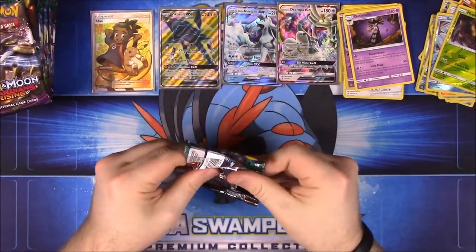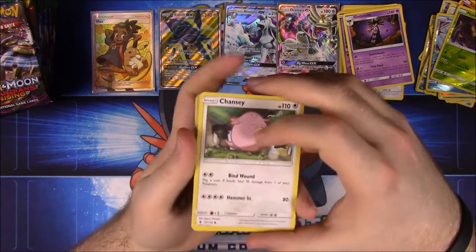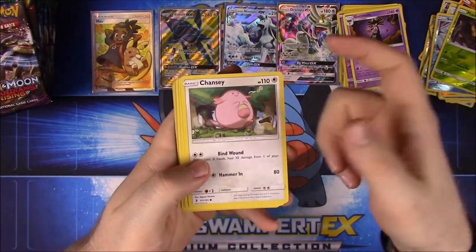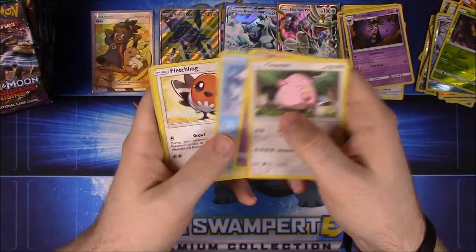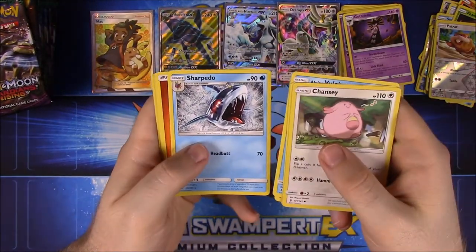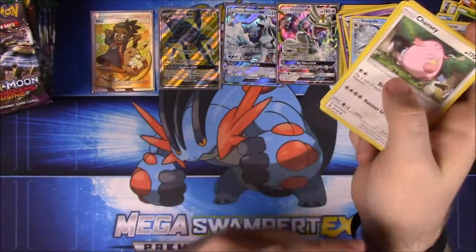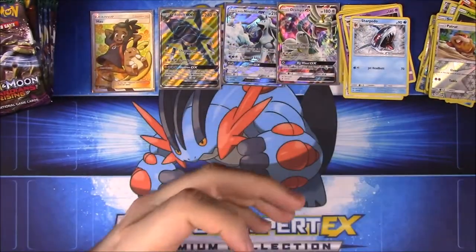Moving to the next pack — can't remember any specific cards I really want from this set but anything would be awesome. We have a Sharpedo — I don't think I even have one besides the Mega from that other box. Fire Energy, Ariados, Alolan Graveler, and Max Potion.